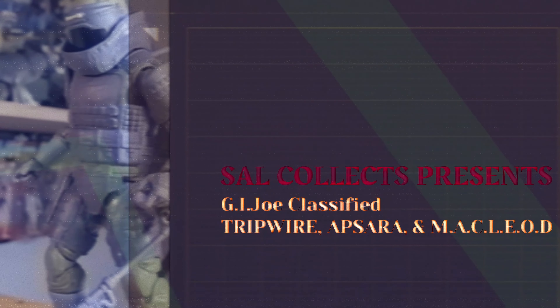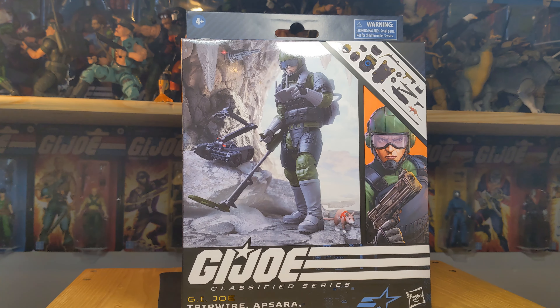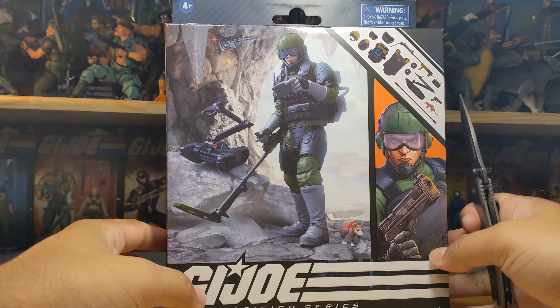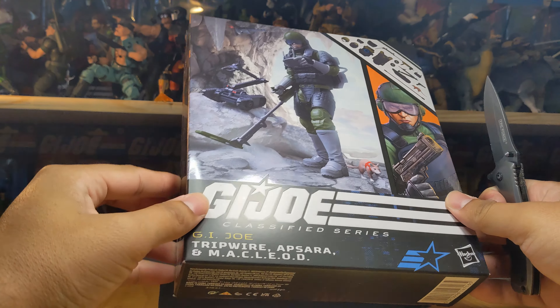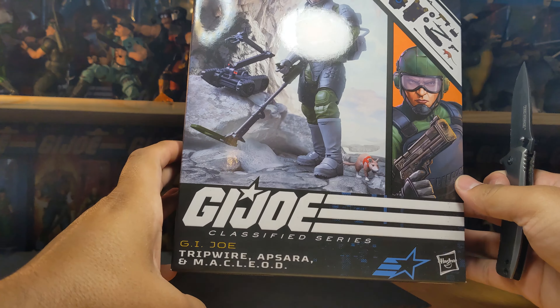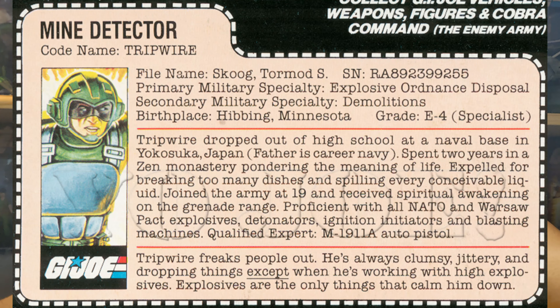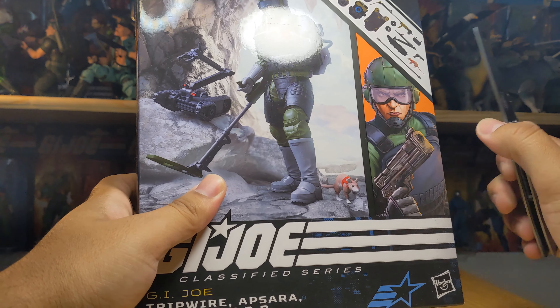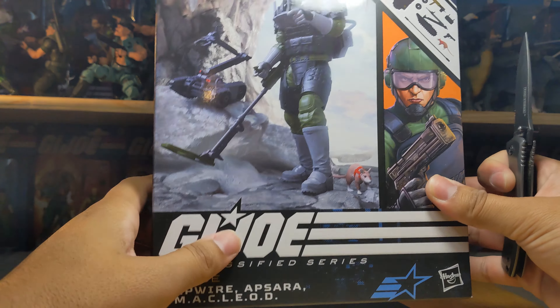Yo Joe! Hello everybody and welcome to another figure review. I have some time and it's perfect timing because I received the new Tripwire G.I. Joe Classified — Tripwire, or Tripwire and Apsara, which is the little rat's name, and M.A.C.L.E.O.D.